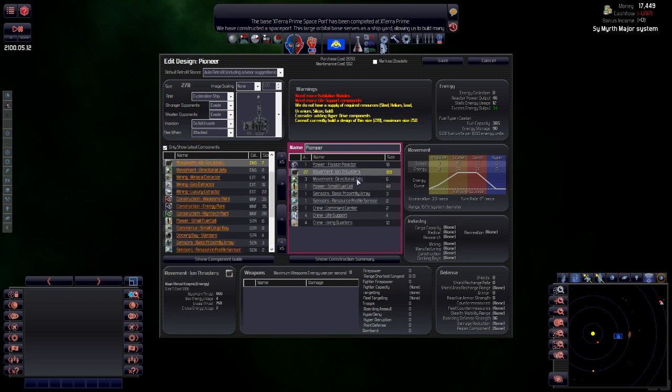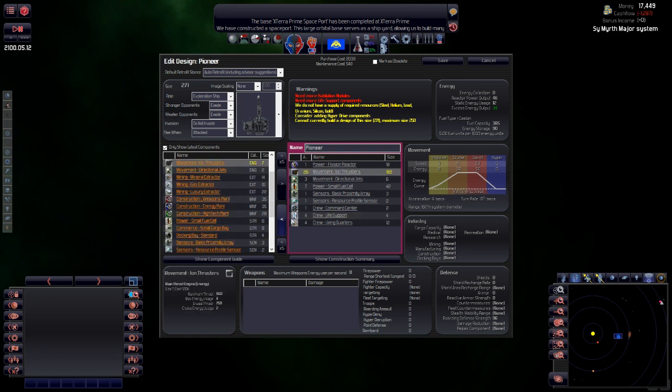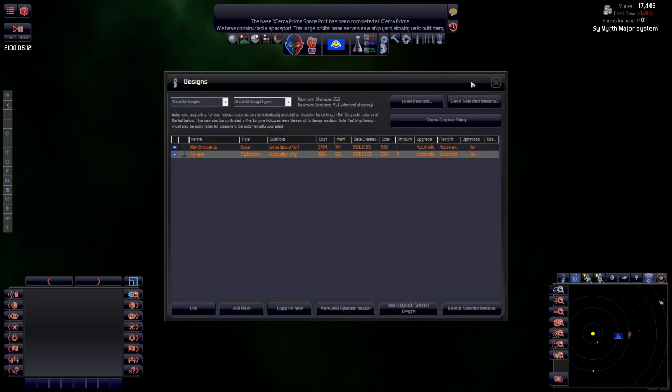That does mean we have to sacrifice other components, so we can't lose life support, which means bringing down the speed. Okay, 23 to 51 sprint — you know, it's all right. Let's save that.